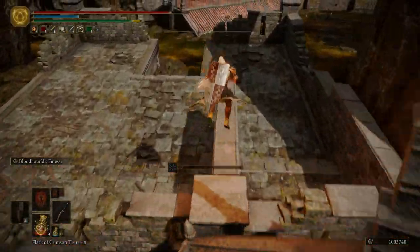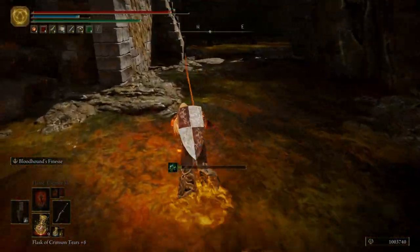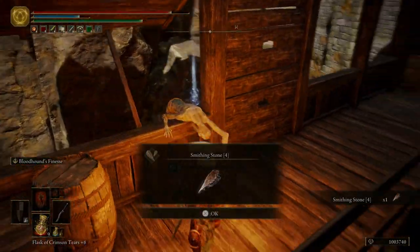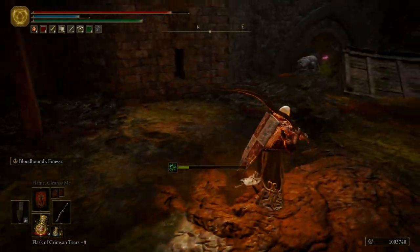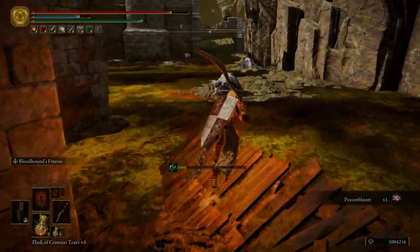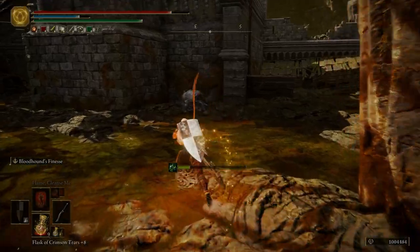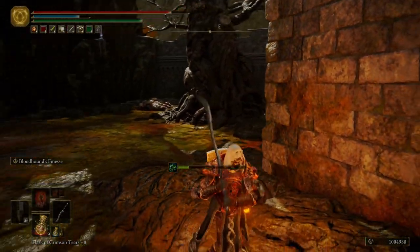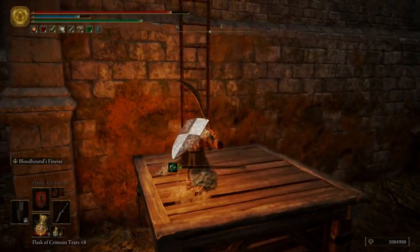Come right over here where we came in, and we're going to veer off to the right — we'll be coming back for that ladder, but first come up top and get a smithing stone four. There are quite a few of these guys over here; just making sure there's nothing behind me. There is nothing over there, but if you want to check it out you can. The only item over there is one we'll have to come around and drop down for — we'll be doing that shortly. We first have to get through the front part of the Shaded Castle.